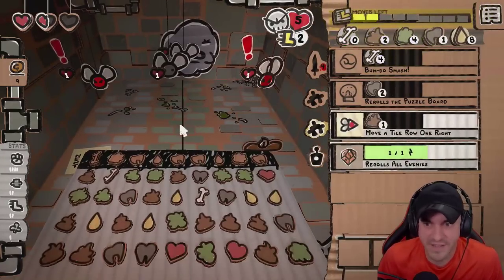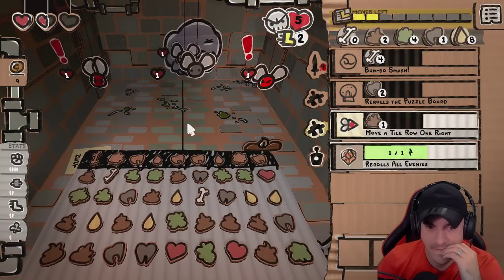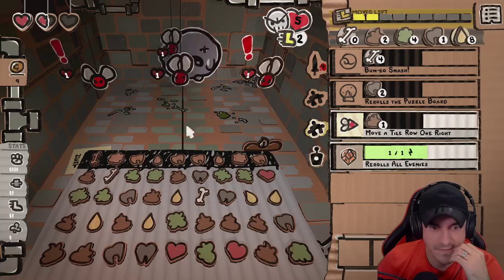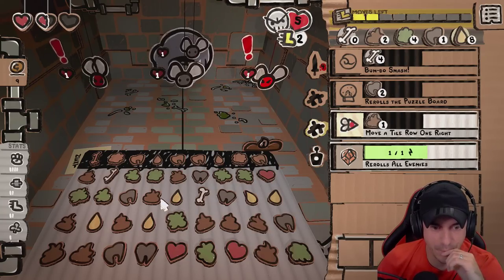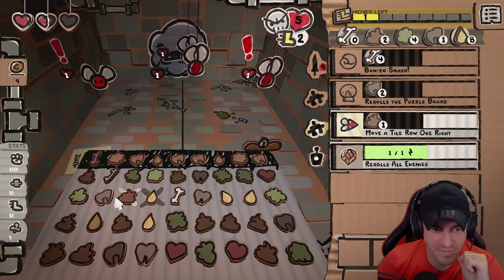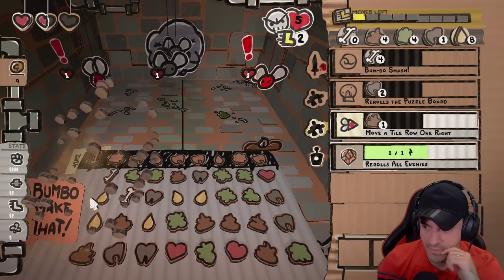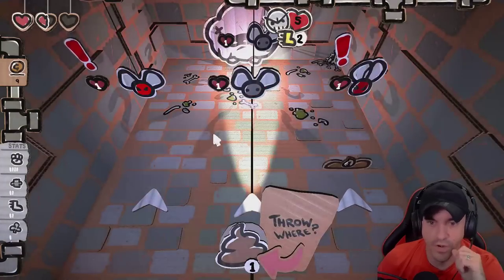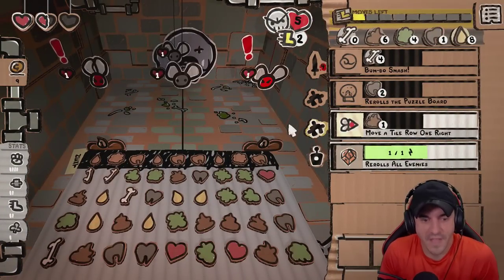The guy on the right's handled. We got to take care of the guy on the left. We got an easy poop which will help us. Take it. If you get more than four, it does stronger things.